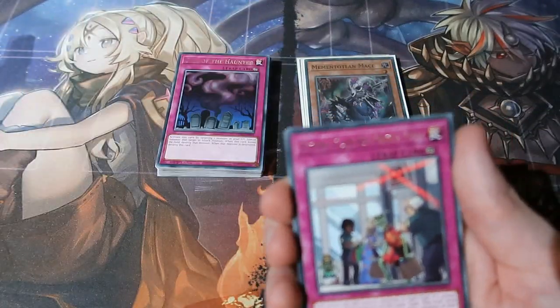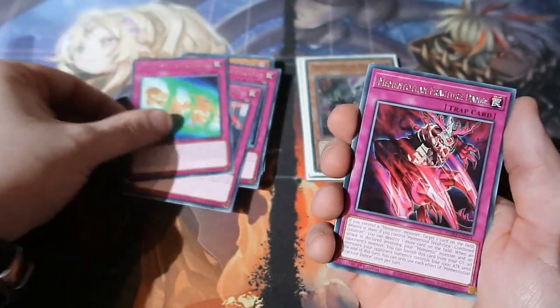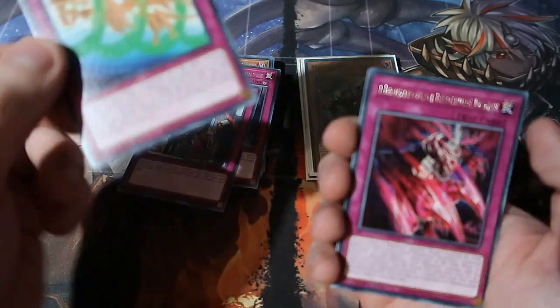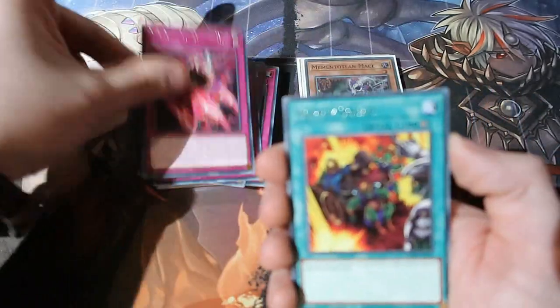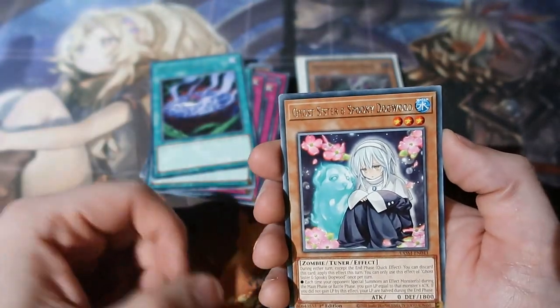I doubt it because I'm not really bothered if I do or not, because this month has been impeccable. Wow, that's a synchron card - Synchro Transmission. That could be good for Benji. Supply Squad, Magic Planter, another Ghost Sister.